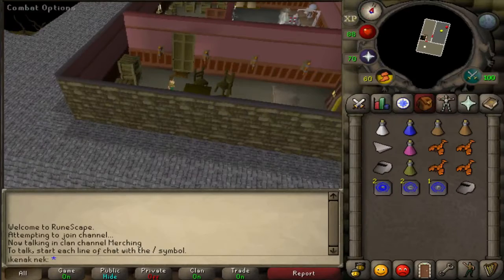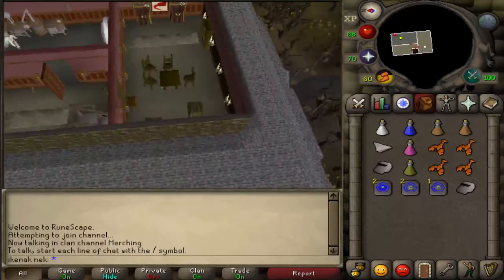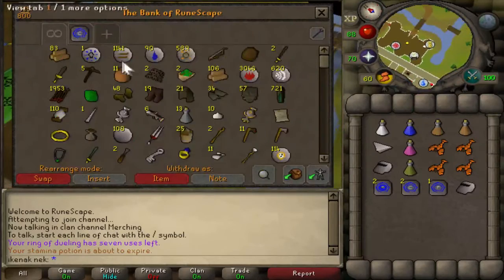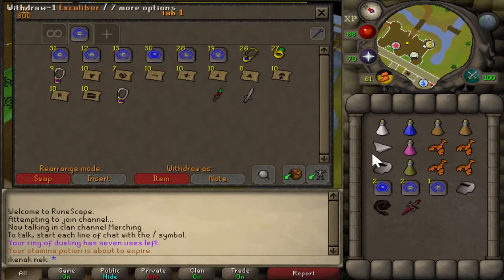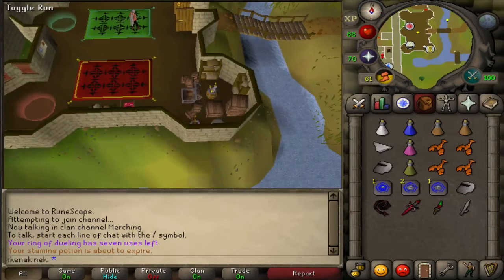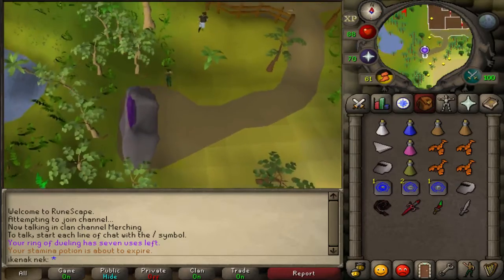Teleport to Castle Wars. Now you want to grab your Excalibur and whatever weapons you're going to use to defeat the boss. Then teleport to Brimhaven and head north.